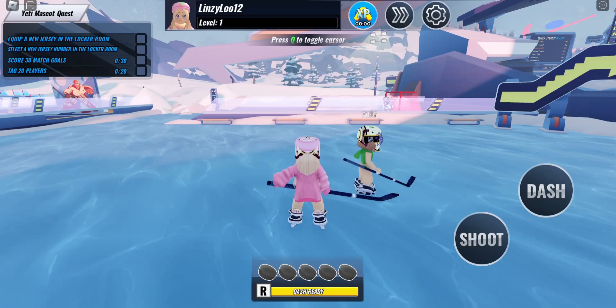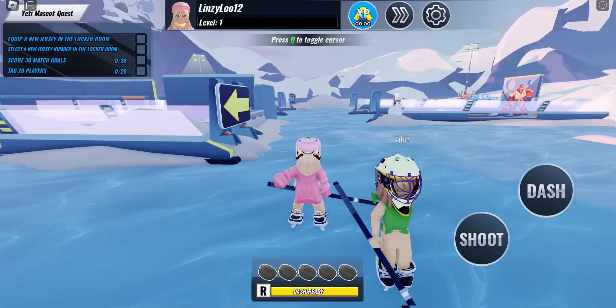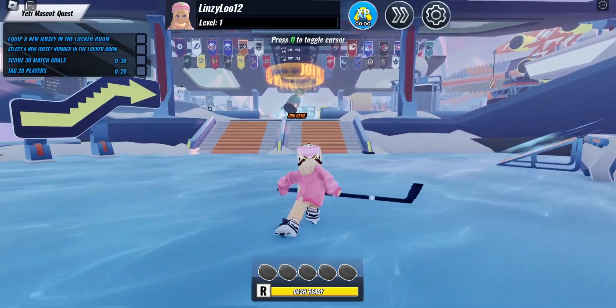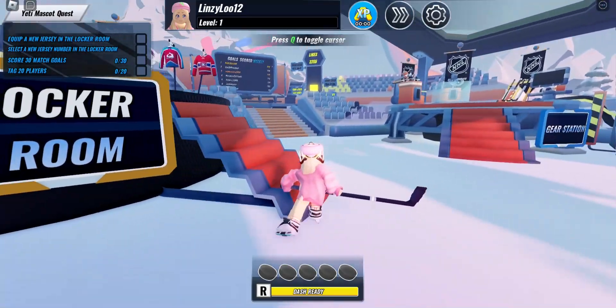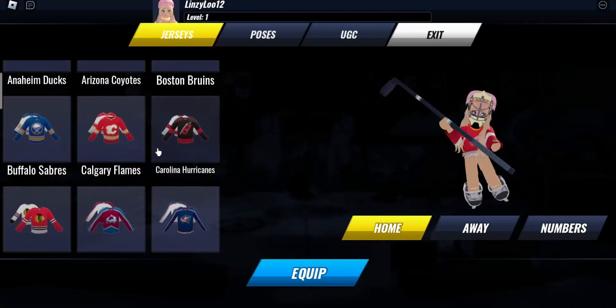To get this item we will have to complete these four quests that you see in the top left-hand corner. For the first one — equip a new jersey in the locker room — we will be going to the locker room. Come over here and enter the locker room, just like the quest says. You will see a sign that says Locker Room, so go ahead and enter it.